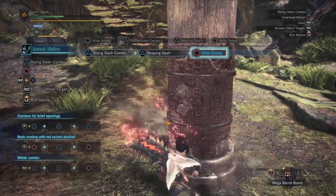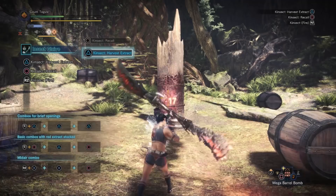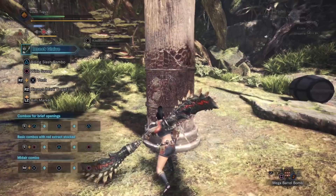We don't have the full Kinsect boost, so let's go ahead and do that real quick naked and see how good it can get here. So now our attack is at 853, so let's just go ahead and see what we can do here.